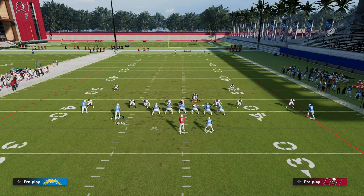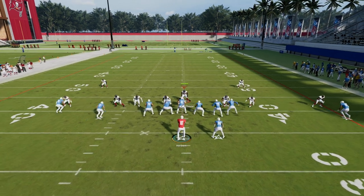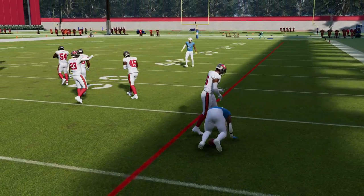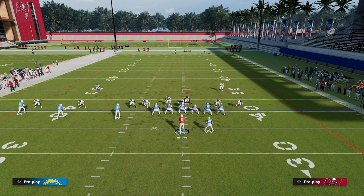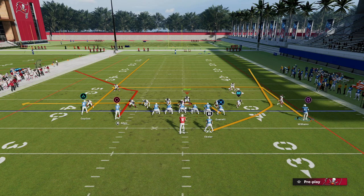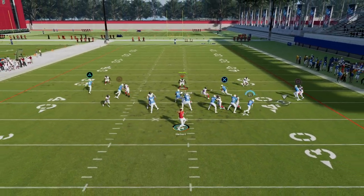You'll see that the defense is out-leveraged both to the tight end and to the running back — that's where the mismatches are. If you get blitzed from the nickel corners, just snap and get the ball out to the running back quickly. That ball is really hard to intercept. Really the only way to intercept it is to man up the blitzing corner onto the running back.